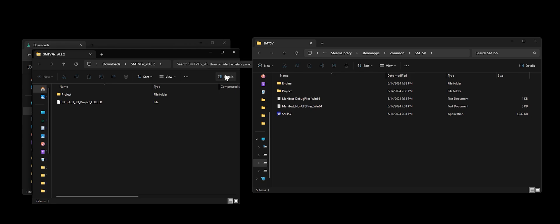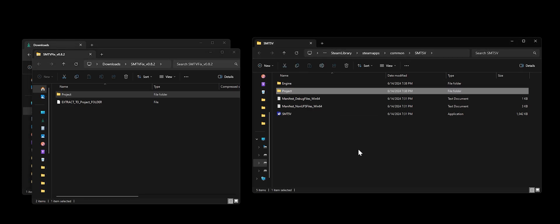Grab the project folder from the zip file and drag it into your game's install directory folder, and you should be good to go. So let's launch the game and see if it worked.